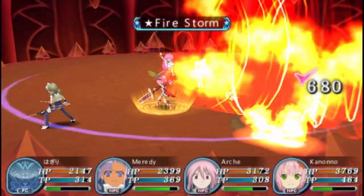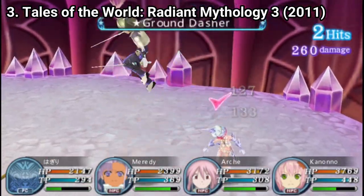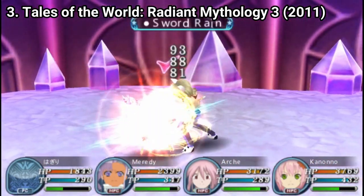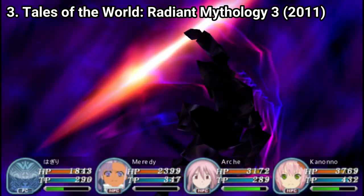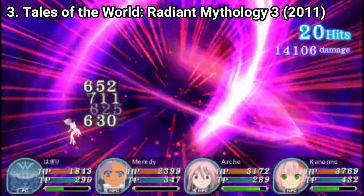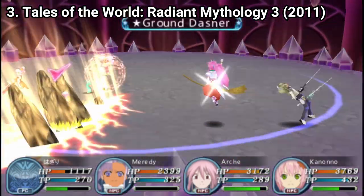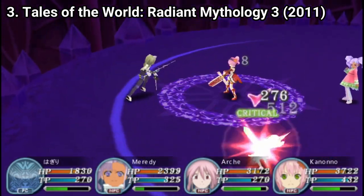Tales of the World Radiant Mythology 3 takes the scale even further, as it features 80 characters ranging from games like Tales of Phantasia to Tales of Graces. And unlike the other games, now each character has a Mystic Arte — a special move. In the previous games, not all characters had special custom-made attacks, but in this game each of the 80 characters has a Mystic Arte specific to that character.